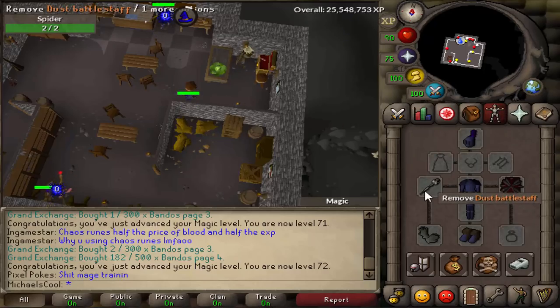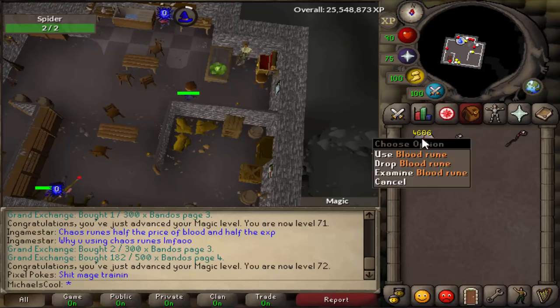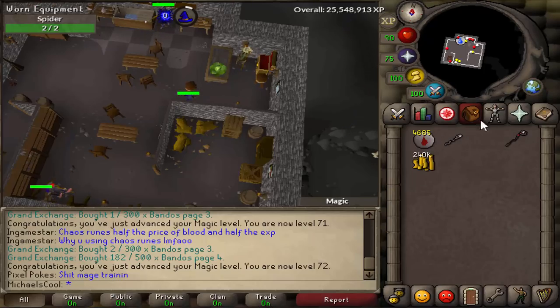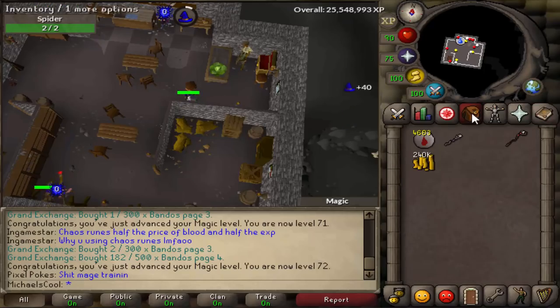A pro tip: mist and dust battle staffs are basically the same as a smoke battle staff for fire spells and they're super cheap. You can switch to each spell by only having the base rune. I'm doing Earth Wave currently and I don't think surge spells are worth it, but I'll check it out later on.